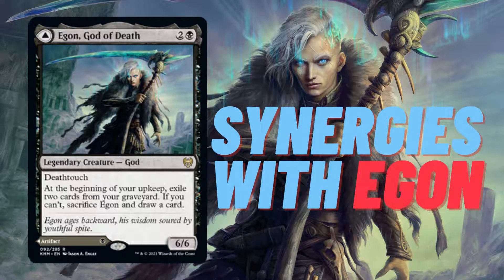Today let's talk about Egon, God of Death. It's a 3 mana god creature with power and toughness of 6. It has deathtouch, and the other ability says at the beginning of your upkeep, exile 2 cards from your graveyard. If you can't, sacrifice Egon and draw a card.